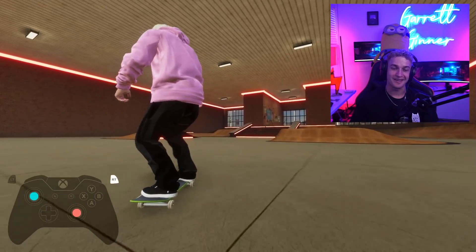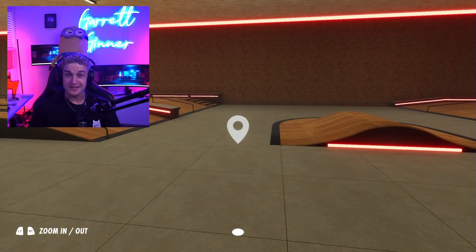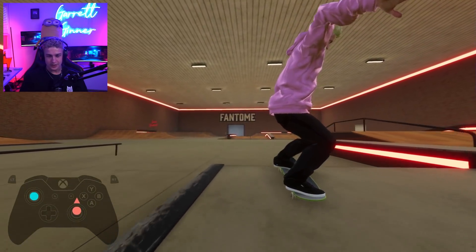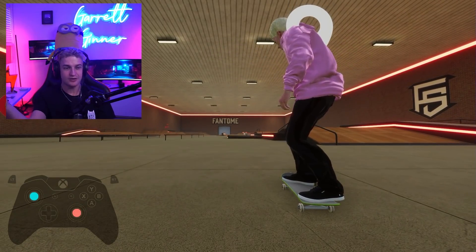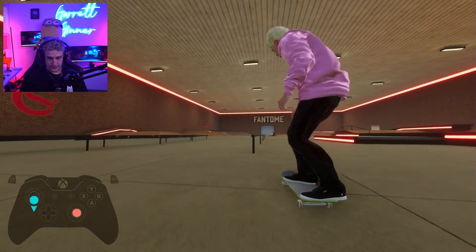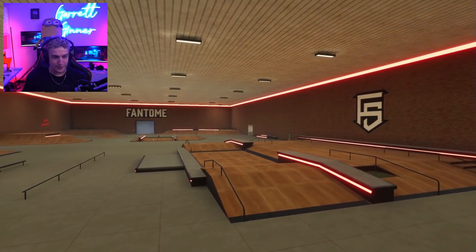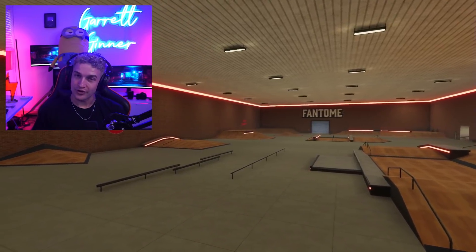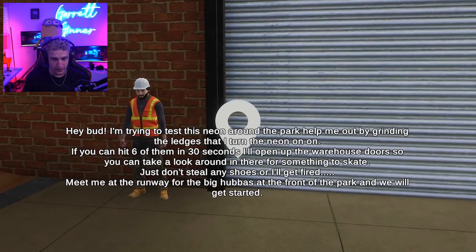I see some potential and I want to do nose slide to tail slide to nose slide - I did not think that was gonna work first try! The sounds really do it for a map - the little minuscule details where you can hear the echo of the warehouse when I pop a trick. Kickflip, heelflip - it sounds like you're skating a giant warehouse. The sound design is really well done. As beautiful as this RGB gamer skate park is, we must move on and explore the rest of the map.